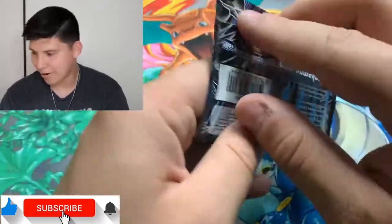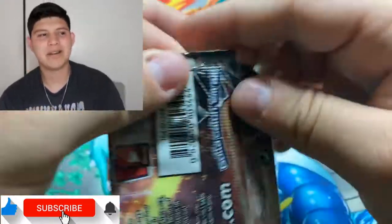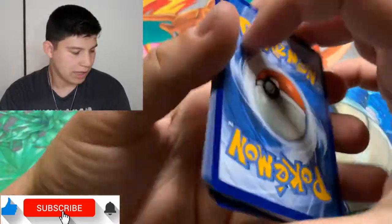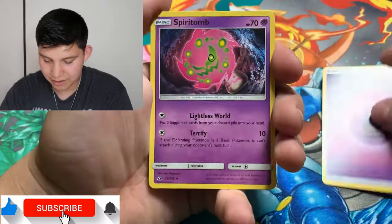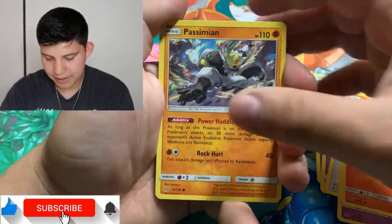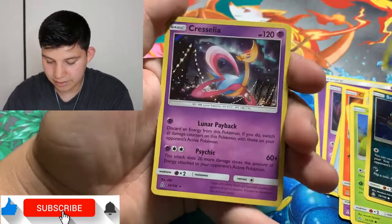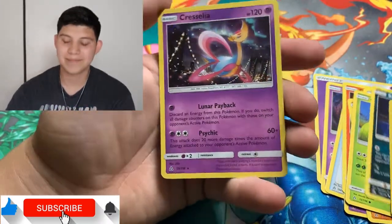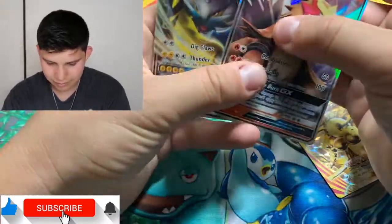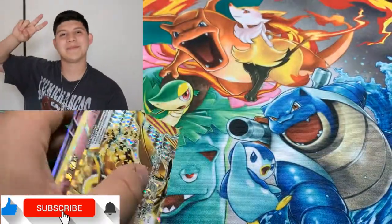This is our last pack for today, so make sure to leave a like and comment. Let me know what you guys want me to open next — I'm probably gonna open a lot more Hidden Fates since a lot of people seem to like that. I'm also trying to get some Tins. Cards: Psychic Energy, Spiritomb, Hell Pad, Driftblim, Gymshade, Pesimium Mier, Carbonine, Sneasel, Bozzo, and a Cresselia holographic rare. That's about it — nothing too exciting today besides the Break card and the two promos. That's usually how the game goes. See you guys next time, bye!